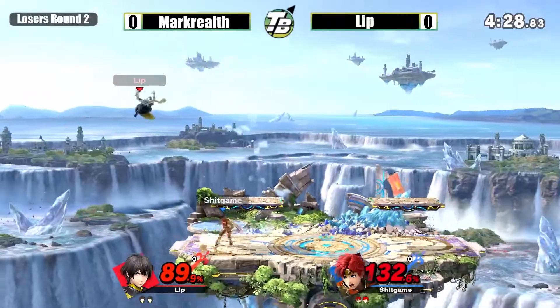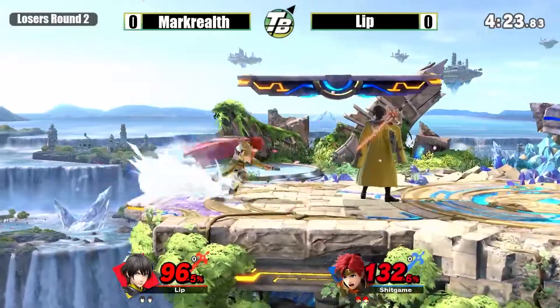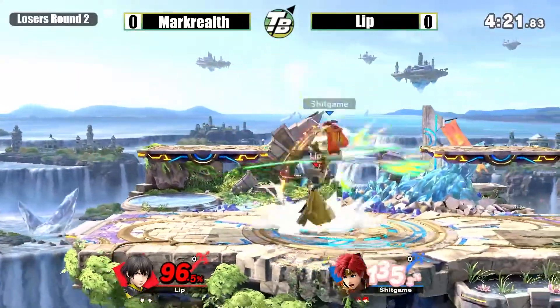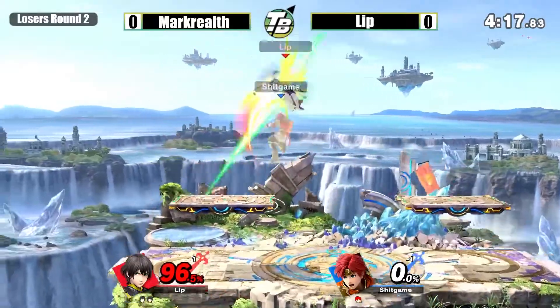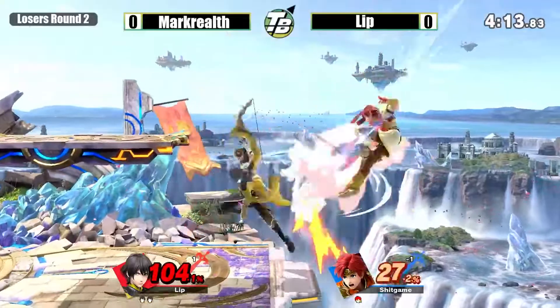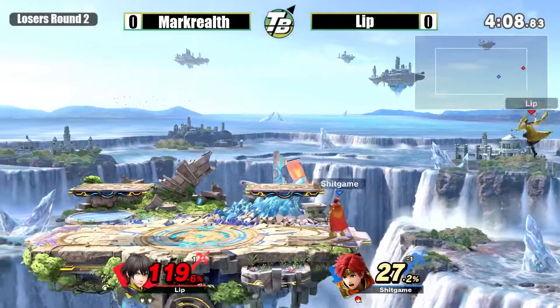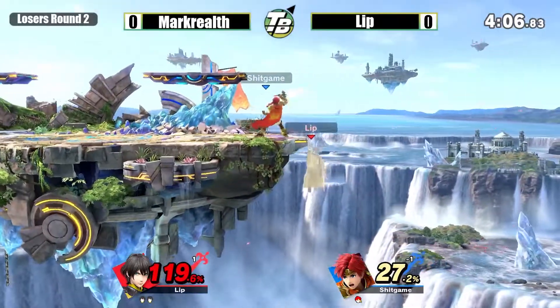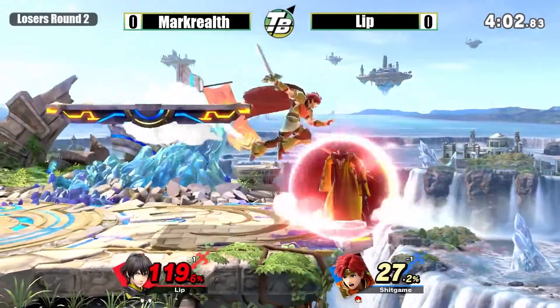Just juggling him real quick. Great spacing out there by Lip. He's able to take the stock. Coming back down with the Nair, trying to dodge those up airs again — does not want to get juggled here. Was doing a good job edge guarding him earlier on that last stock. Let's see if he can close out this one.